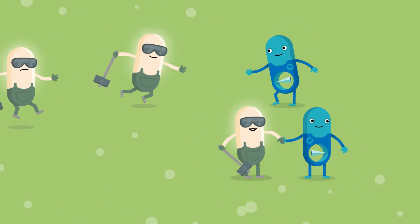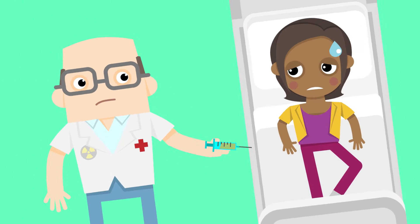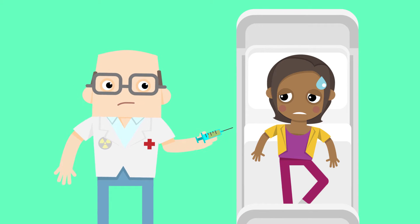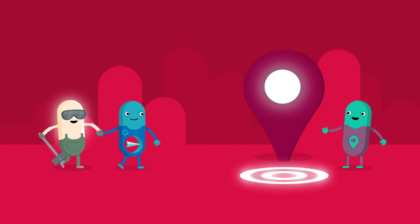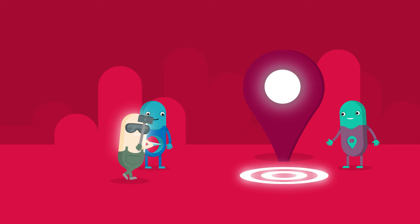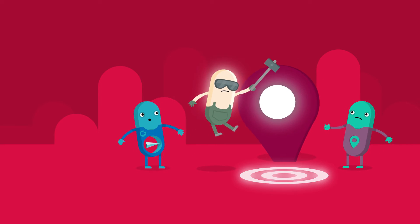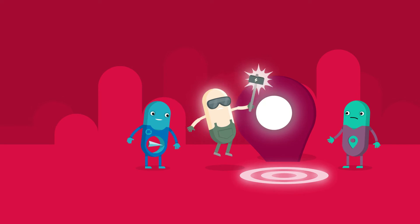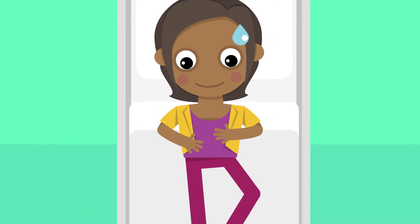Tim also helps Sam to find his way inside your body, just like he does with Sonny. First the photo doctor has to give you another injection. Then Tim takes Sam to Rob, who is still waiting at the spot that is poorly. Rob shows Sam where the poorly spot is. Sam has brought his demolishing hammer with him so he can break up the spot. You won't notice a thing.